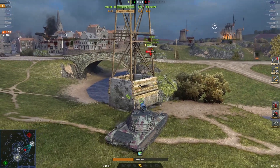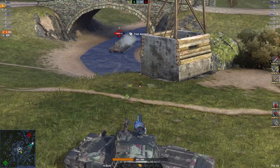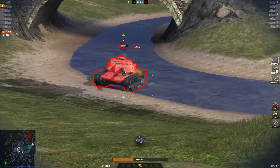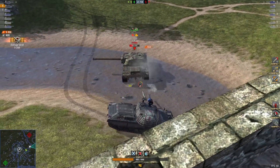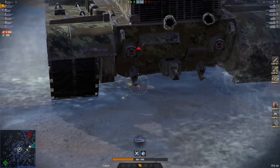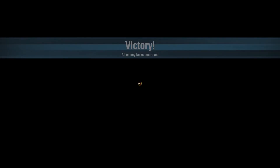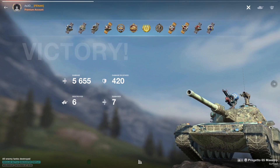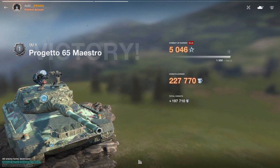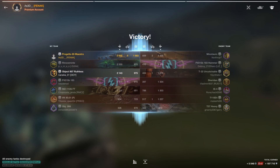Been spotted again. A little unlucky there, mate. Nice shot by his teammate into the back. Tracks the Object. Another nice shot. Can he finish it off? Yes he does — well played! Thank you again, both of you, for your replays. Looking at 5655 damage, 420 blocked and 6 kills for the golden M. 5046 XP and 197,000 credits after tax. Hope you guys enjoyed — I'll catch you all on the next one, and may the tank be with you! Bye bye!